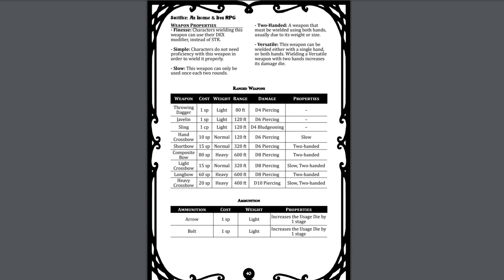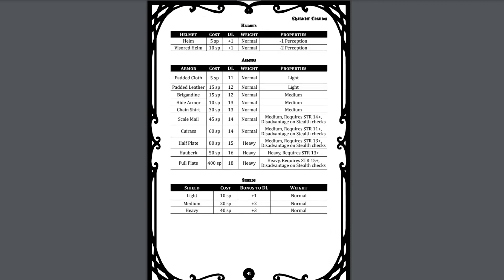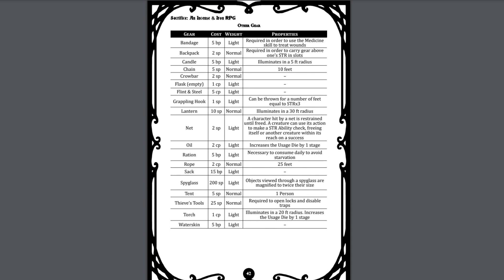The weapon properties are very similar to those found in 5th edition and other D20 systems. Ranged weapons are also given a table with weapon name, cost, weight, range, damage, and additional properties. Helmets, armor, and shields are listed in their own tables, with each given a name, cost, defense level, weight, and additional properties. Finally, there's a list of other gear with the gear listed by name, cost, weight, and any properties and rules for that particular item.